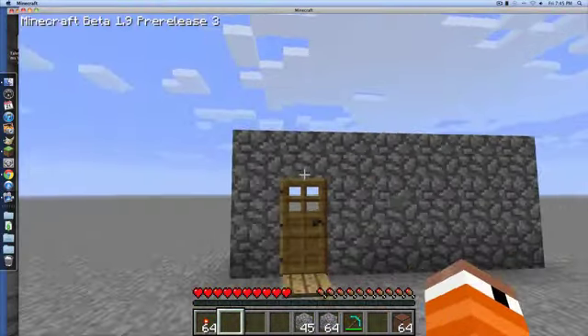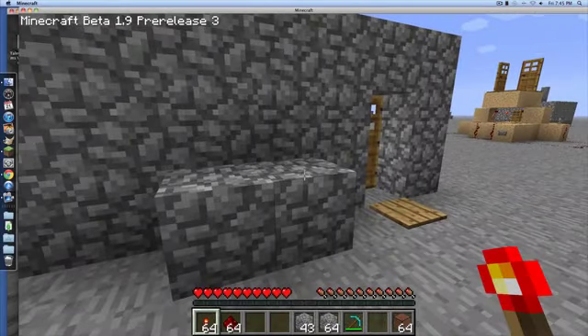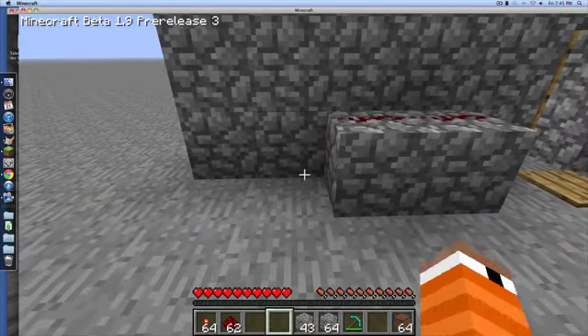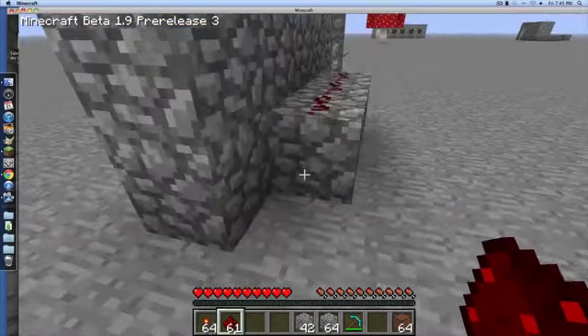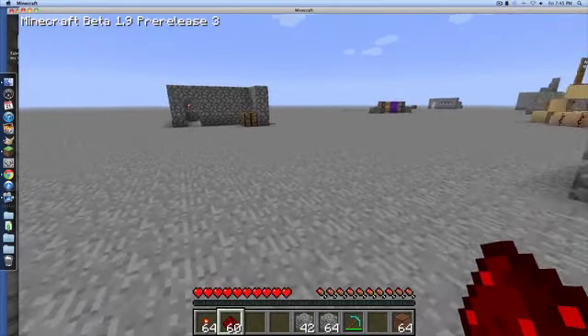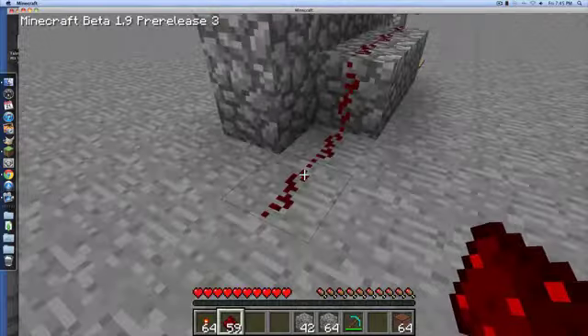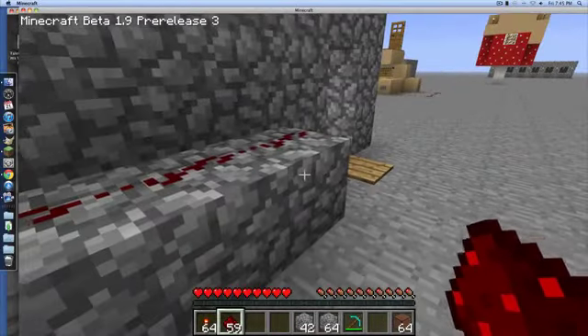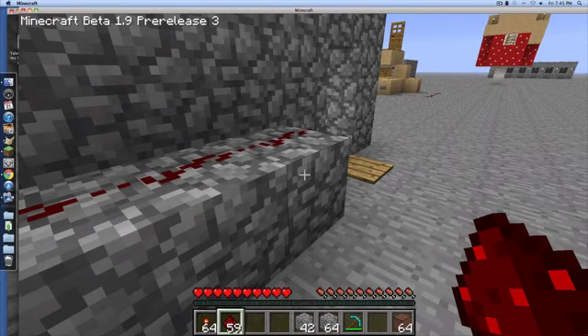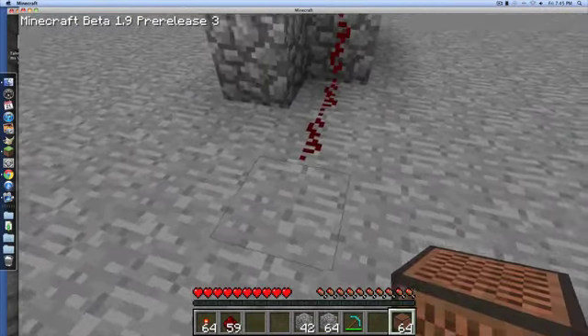Once you get that laid down, right where the button is, you want to place some blocks and take out your redstone and lead a trail into the room or space where you're gonna create your structure. You're gonna want to have three on the blocks like this and two on the ground.